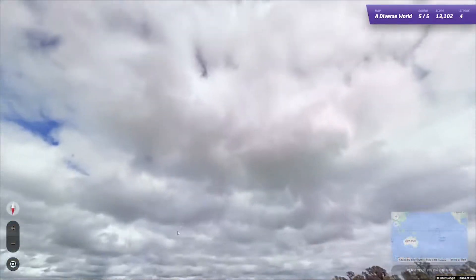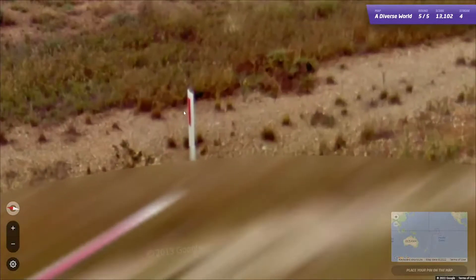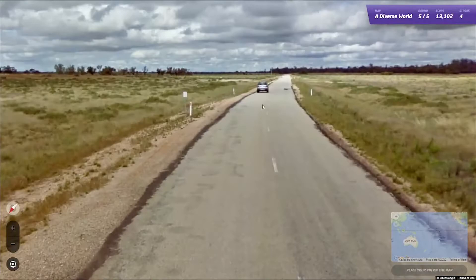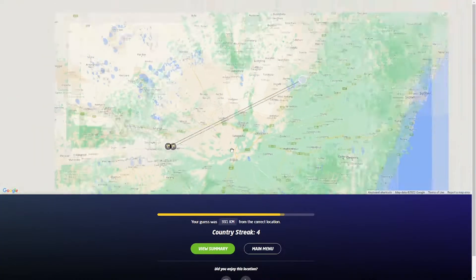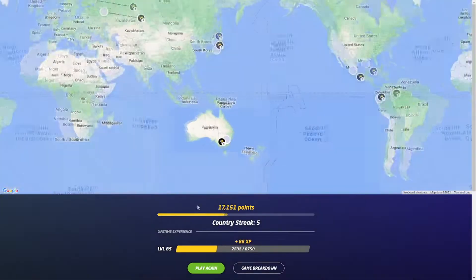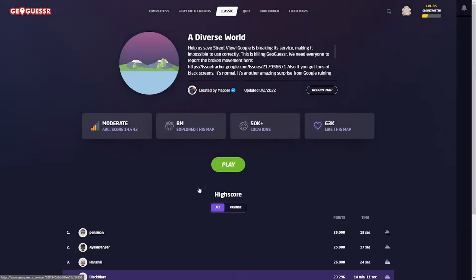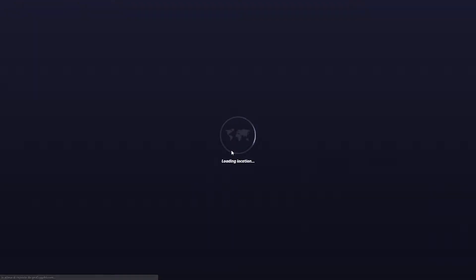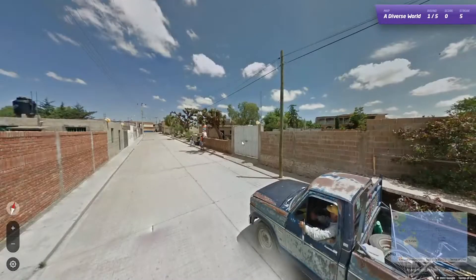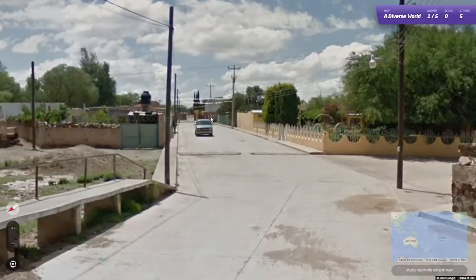Here we have a Gen 2, maybe. But there's the Australian bollard and we're driving left, so it has to be Australia. 5 out of 5 on the first try. I swear, if I get 30 out of 30, that's probably my first time getting every single country right in 30 rounds, especially in No Move. But I hope not, because otherwise I actually have to be perfect in 3 months as well.